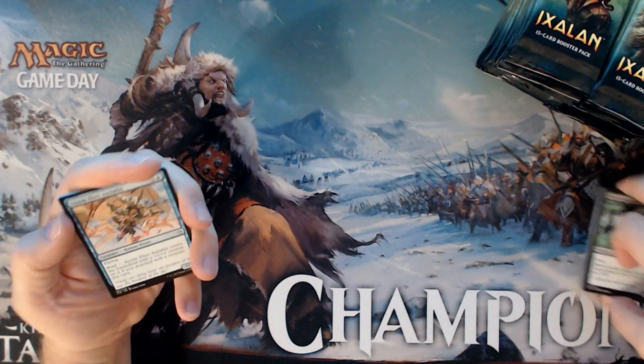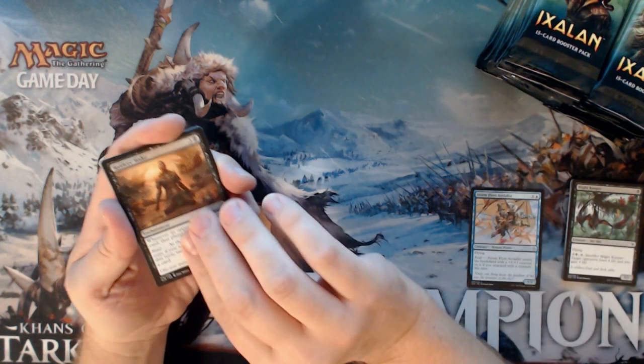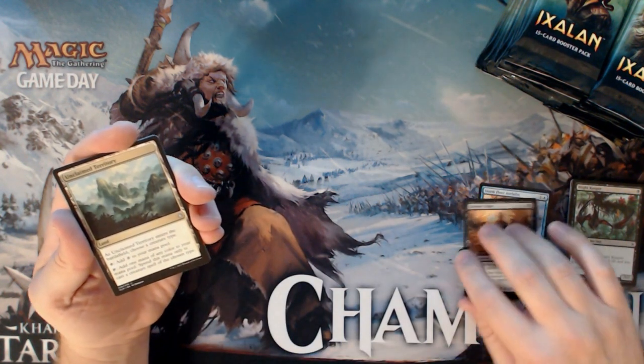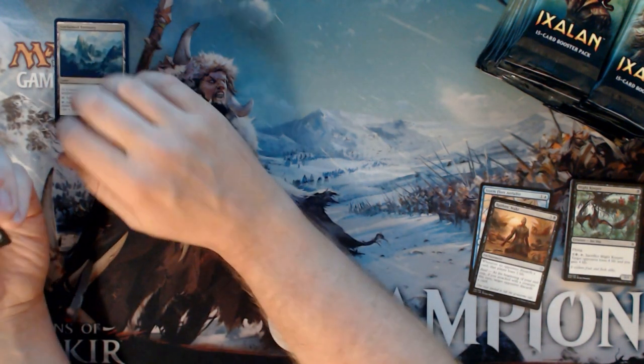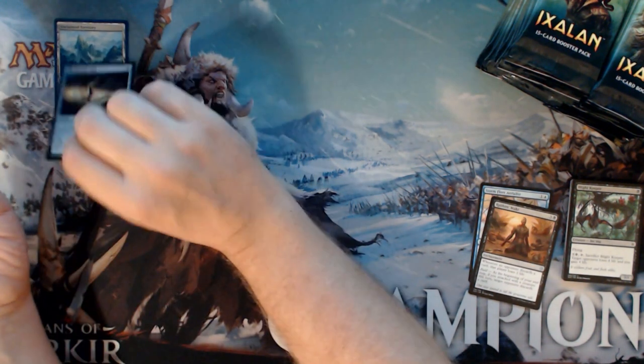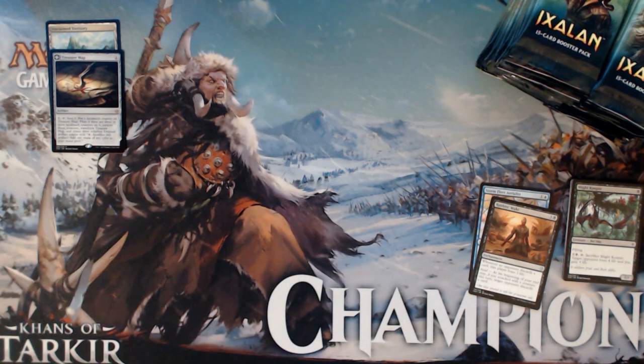We have a Stormfleet Aerialist, Raiders Wake, Unclaimed Territory — a $3 card right now — and a Treasure Map. That's a great start. I better pull up the price list here because I know it has changed. There are cards that have blasted up in price and there are cards that have dropped hard.